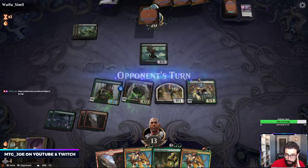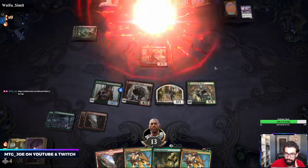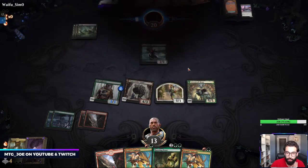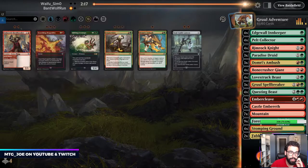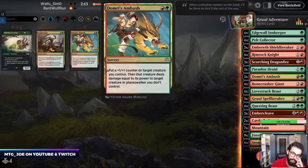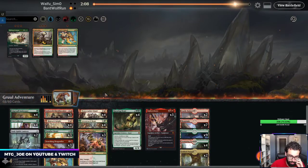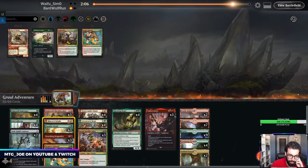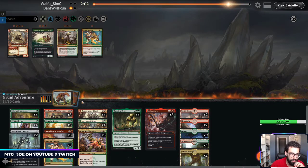With Embercleave, we win pretty much next turn. If not, Domri's Ambush could put counters on this. You also get to the point where Questing Beast just becomes unblockable versus this deck. So this is a Cat Oven deck — we'll bring in these. Soul Guide Lantern probably comes in too. Rimrock Knight's not that good in this matchup; they can just block and sack the Cat.